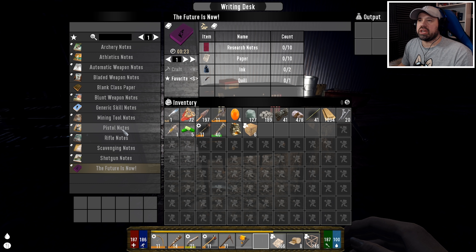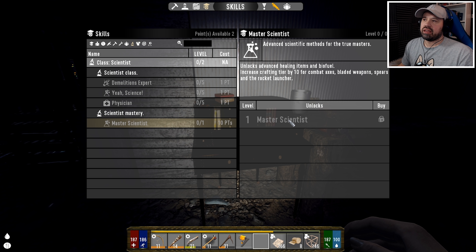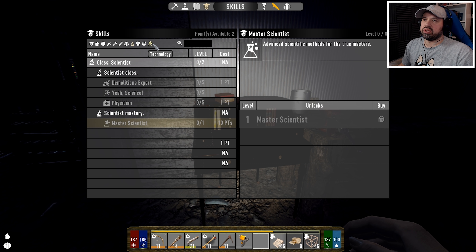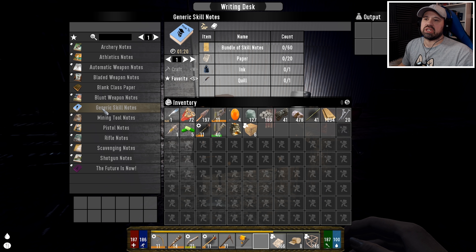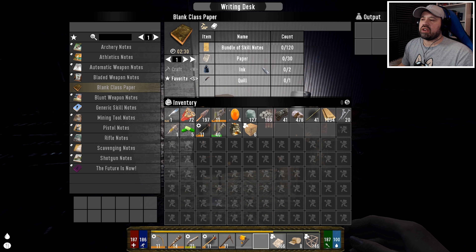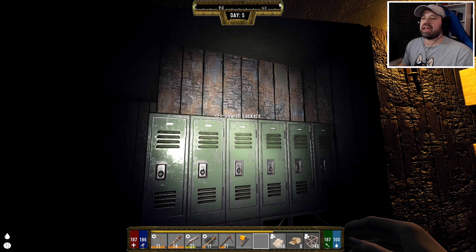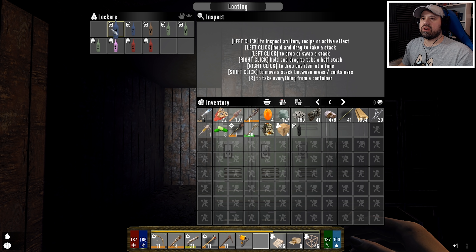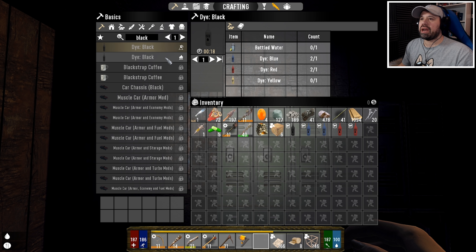We can make all these books in here. 'The Future is Now' - we can make that book in here, which I think is science. It could be the science mastery potentially, or maybe technology. Anyway, another thing we can do is make class quests using the other quest books - the blank class paper. But we need ink for that, black ink. We can actually make black ink from blue, red, and yellow. We have one black here, we have blue, we have red, and we need yellow dye.